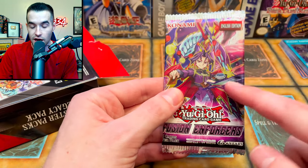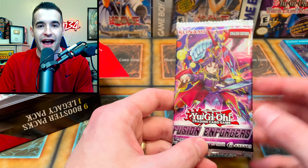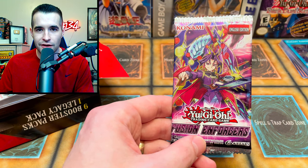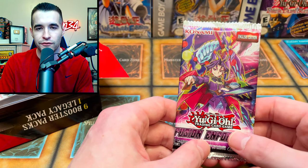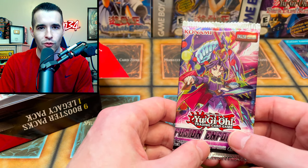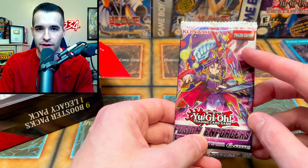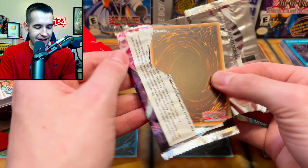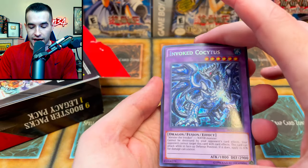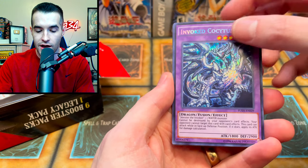Fusion Enforcers — you guys know Alistair the Invoker. I've told this story many times, but when I was opening every pack I was trying to get first edition of everything. I got all my packs together the night before and delayed the opening several times because I realized I was missing something — I didn't have Fusion Enforcers. I went and bought a ton of these Monster Boxes to get Fusion Enforcers. That was before I realized the greatness of Alistair the Invoker. Let's see if we can pull him — oh, Invoked Cockatrice! We'll take that.